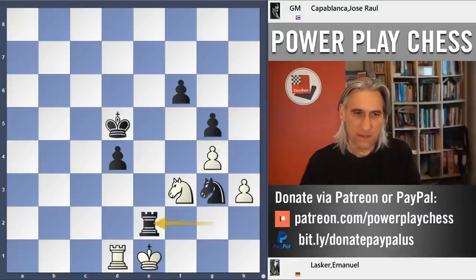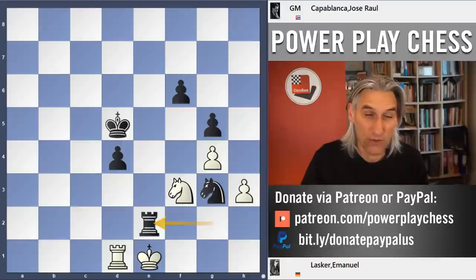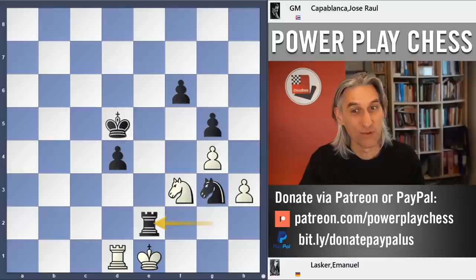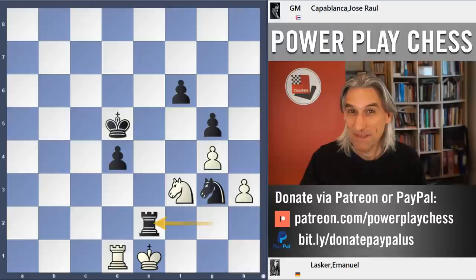That was the 10th game. After that, Capablanca was two games up. Remember, it was first to six wins, and the match would be stopped after 24 games. So plus two after 10 games — Capablanca still had work to do. I'll let you know what happened in later games in further videos. I hope you enjoyed that.